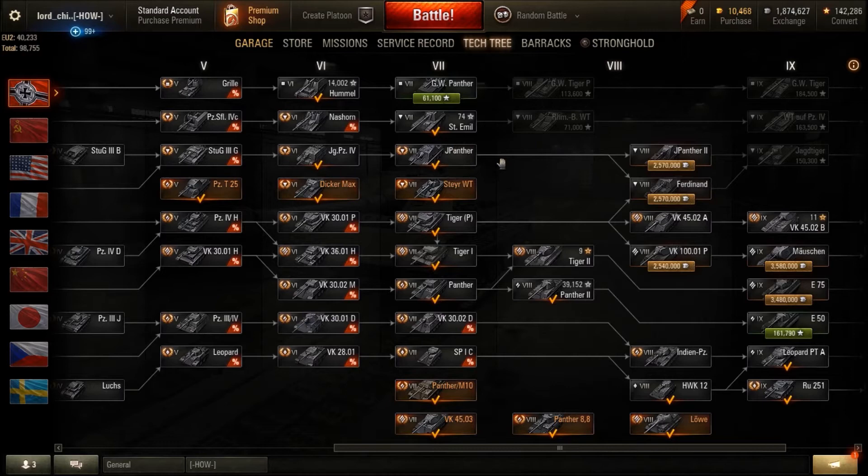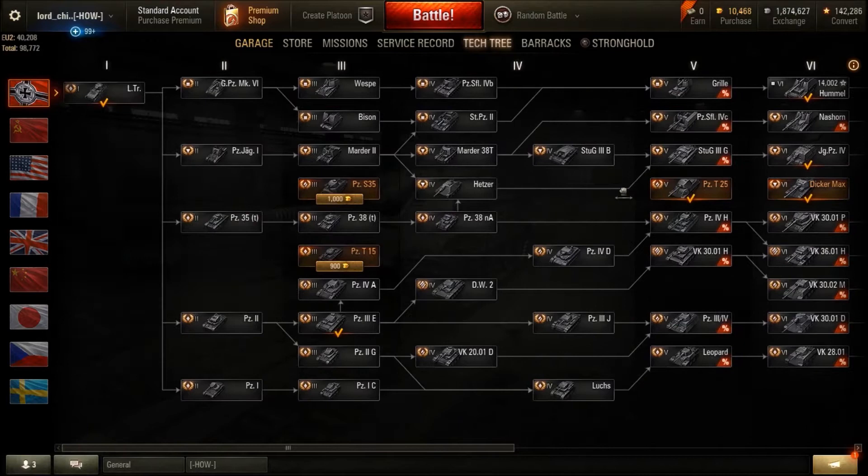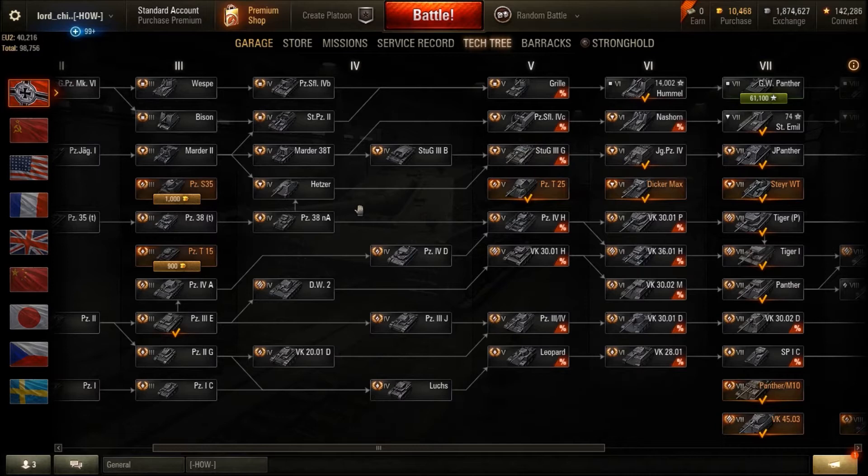This tank lies on the original German tank destroyer line — not the Nashorn and all that jazz, but the original German TD line. You actually have two different ways to access this tech line. You start off at the light tractor, then the Panzerjäger 1, then the Marder 2 at tier 3. Then you can either go through the Hetzer and up around, or through the Marder 38T and then the Stug 3B.